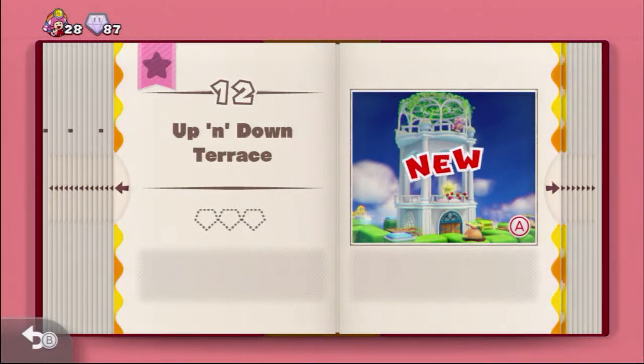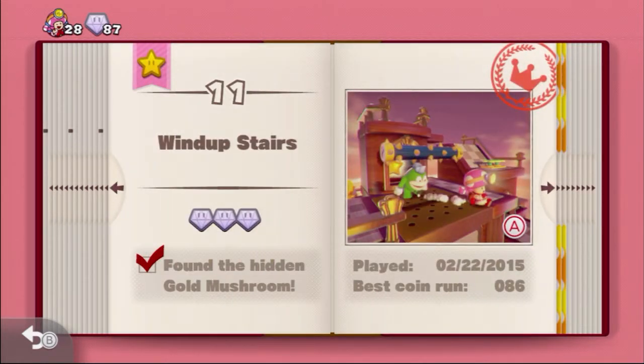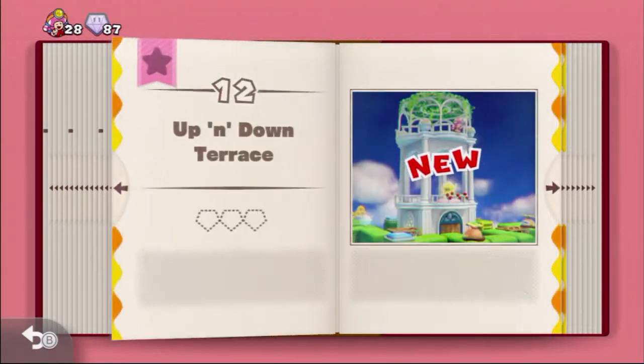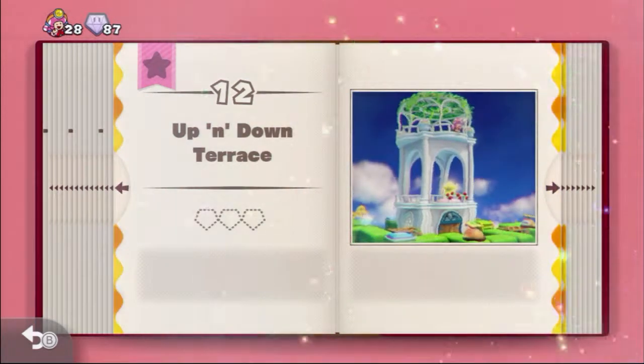Hello everyone, Tech1421 here. Welcome back to some more Captain Toad. In the previous episode, we took on Wind Up Stairs. We found the gold mushroom, we found all three diamonds. It was a pretty fun little level and we got 100% on it. In this episode, we're going to take on level 212, Up and Down Terrence. Let's go ahead and hop right in.